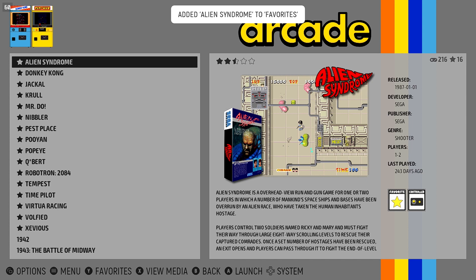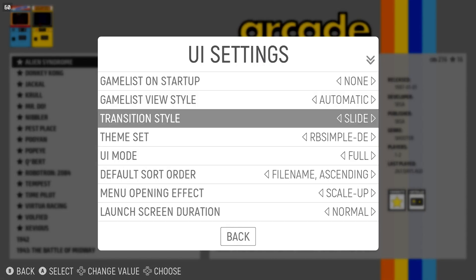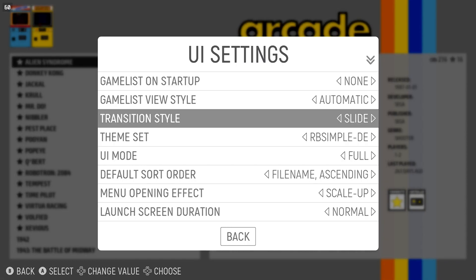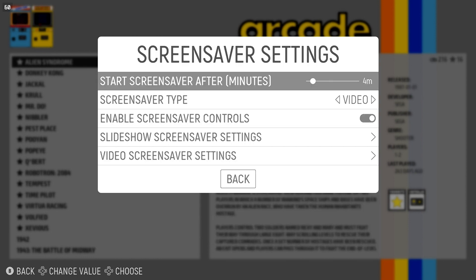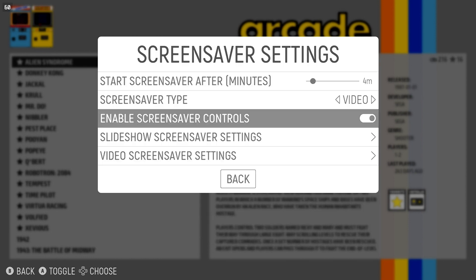There are several UI enhancements, like changing the transition style between platforms, changing the game start delay, as well as making several changes to the screen saver, which has been known to annoy people.